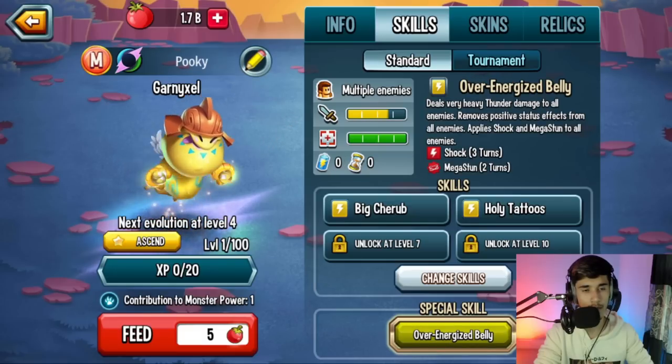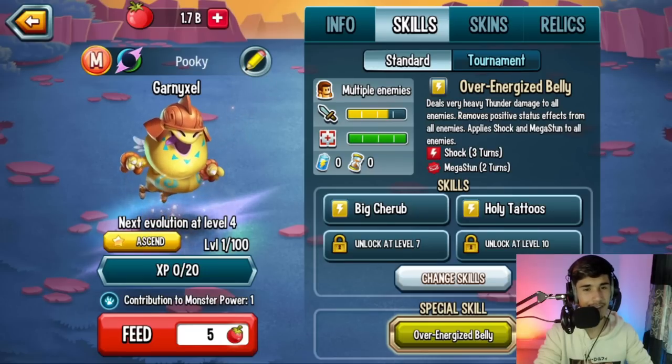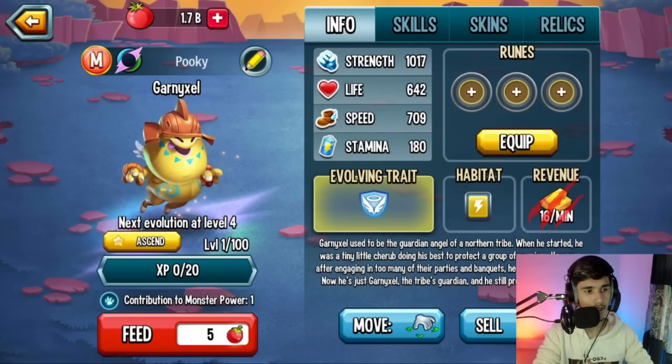Now let's take a look at the ultimate: Over Energized Belly, which deals very heavy thunder damage to enemies, removes positive status from everybody, and also applies Shock and Mega Sun. It would have been better if it removed positive status first and then dealt the heavy thunder damage, because what if the enemy has Evasion or Space Time — you'd want the cleanse to land before the damage.